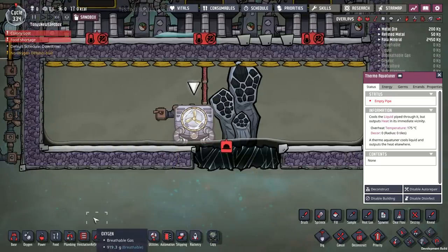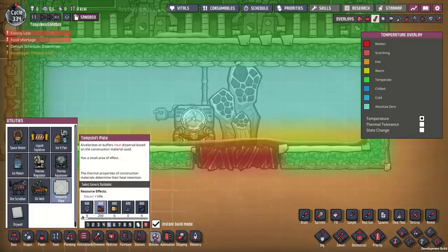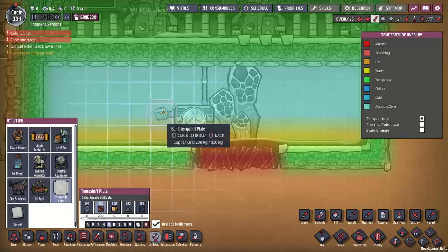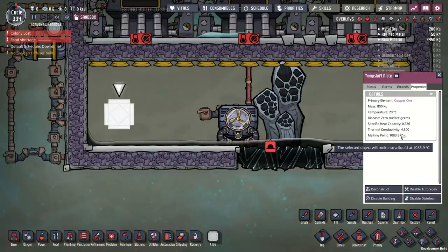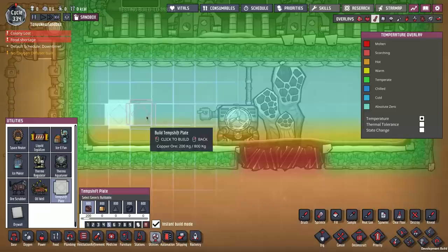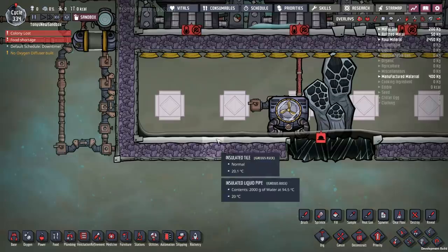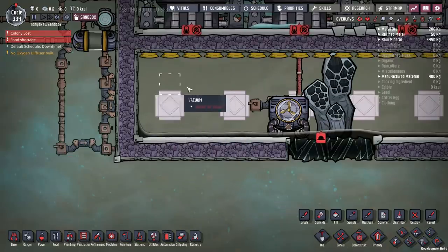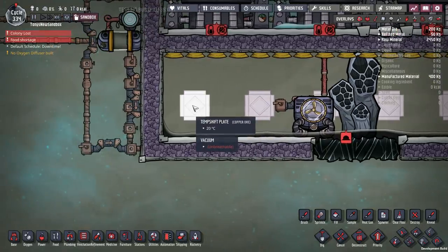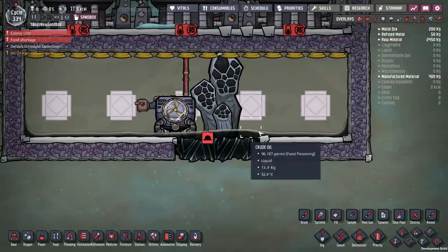I'm going to add some temp shift plates, which you can make out of diamond — that's fabulous — but you can get by with something like copper, which has a thermal conductivity of 4.5. Copper or iron is pretty good; gold isn't so much. I'm going to space these three tiles apart. Their job is to transmit heat from the oil below them to all of the steam that they're in. This temp shift plate can reach these three tiles of oil and the next one can reach the next three tiles, so I cover the entire row of oil.